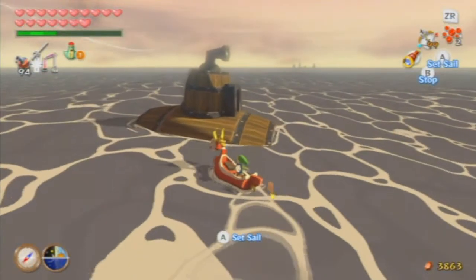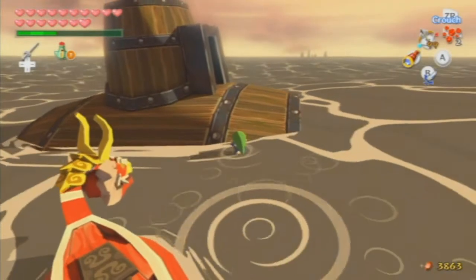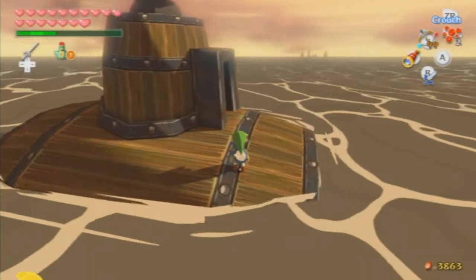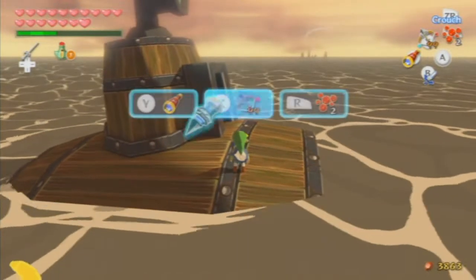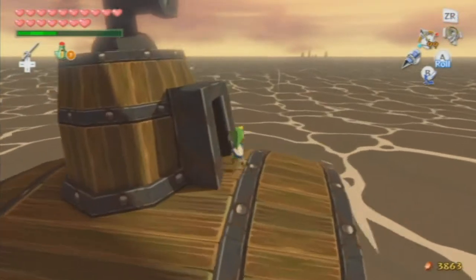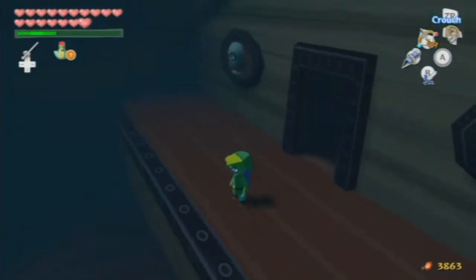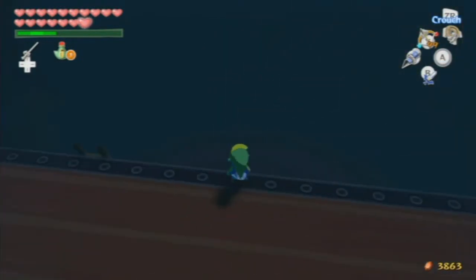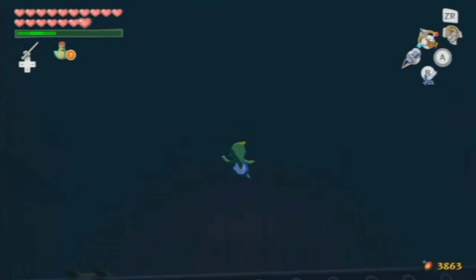We haven't been here before, so we know it's new. I'm just going to set up my items — let's not have Link drown. Let's put that over there and that right there if I need it. Jeepers, it's dark. I can't even see the bottom. Something tells me I don't want to hit that button, but I kind of have to.